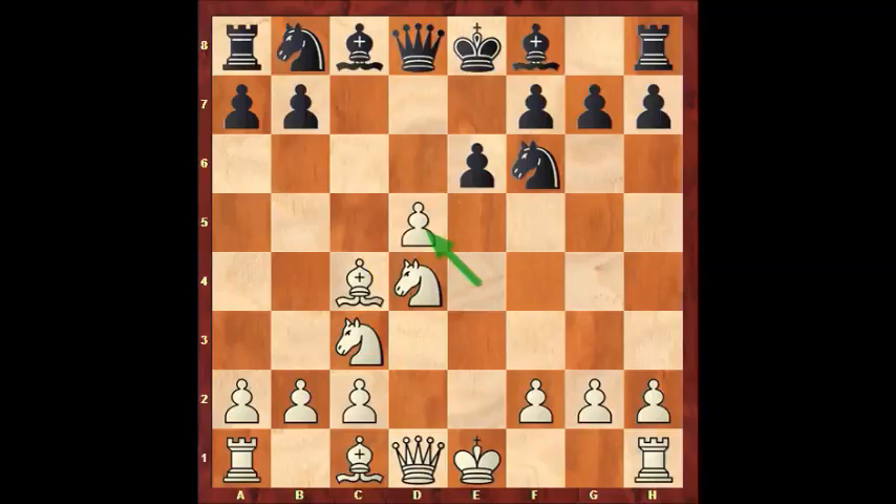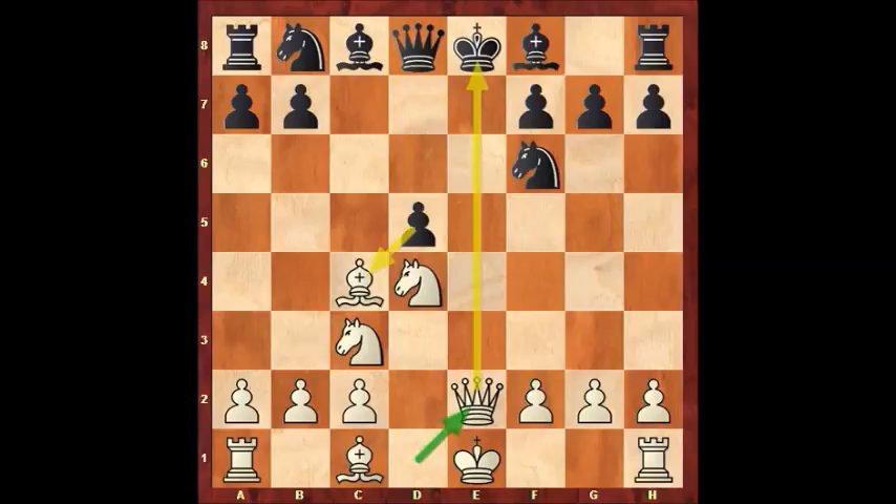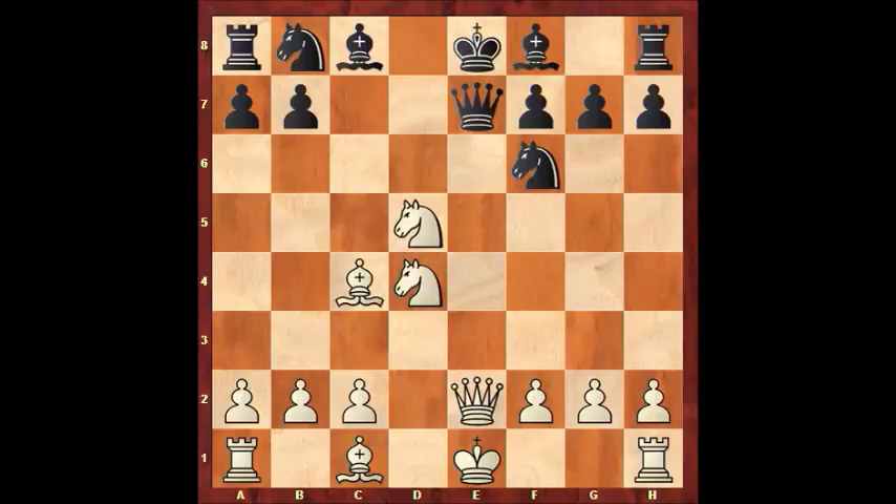exd5 is the right move. exd5, and then Qe2 check — an in-between move. White does not worry yet about the bishop on c4 that is attacked by the pawn on d5, but plays Qe2 check first. A strong move. Bishop e7 to deal with the check. Queen e7 would not have been that good because then the pawn on d5 is not protected enough and can be taken by white.